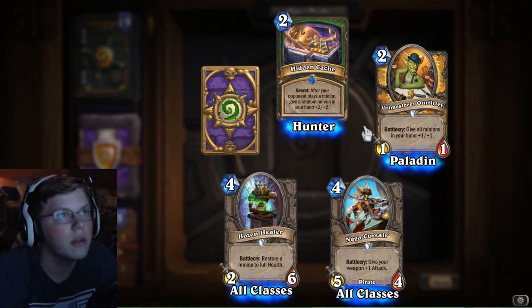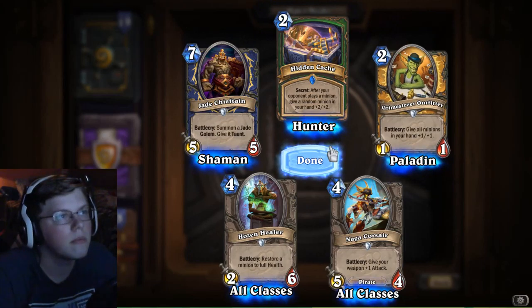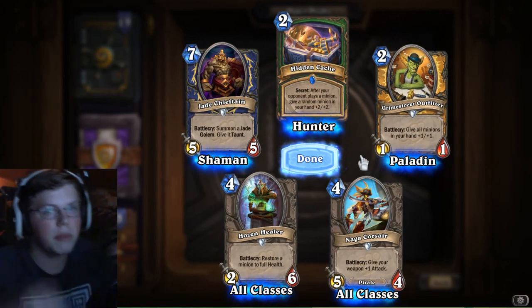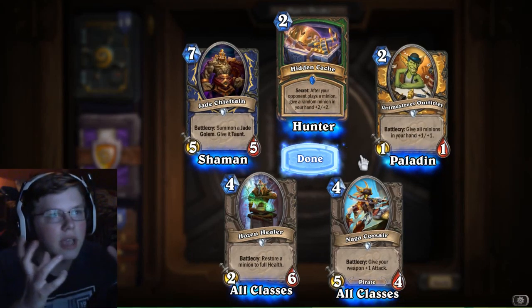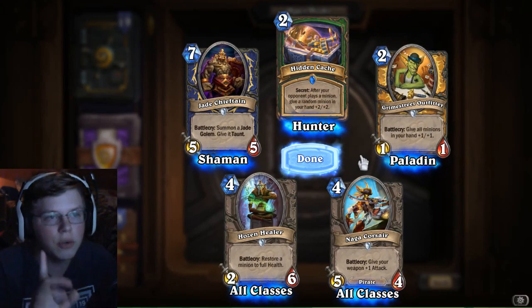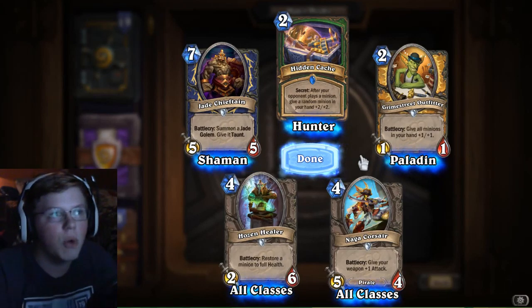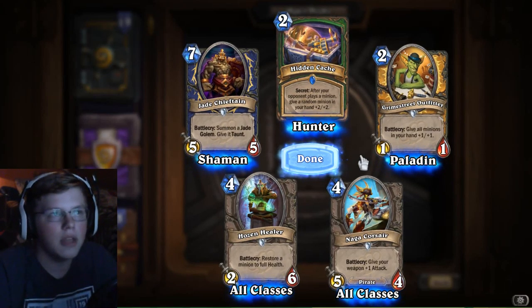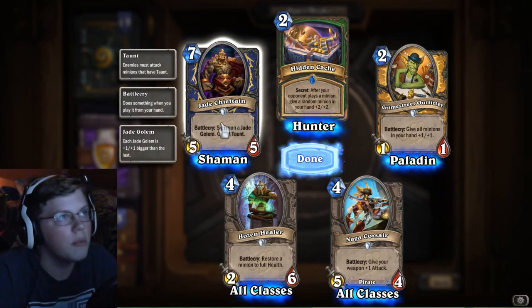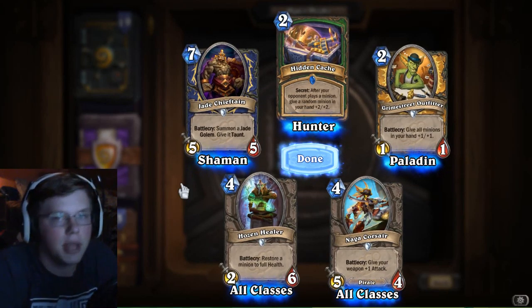Hidden Cash Secret 'After You' — that could be decent. And 'Summon a Jade Golem, Give it Taunt' — these two are both decent cards. One of the biggest additions this expansion is the Jade Golem mechanic, which is kind of like a C'Thun type synergy. A Jade Golem starts as a 1/1, but anytime you summon a new one it gains +1/+1, so 1/1, 2/2, 3/3, 4/4, and so on. There's an entire tier of cards that summon them, mostly for the Druid class. This specific card gives the Jade Golem Taunt, so if you're already at a giant Jade Golem you could get like a 6/6 with Taunt plus a 5/5 for 7 mana — that's pretty cool.